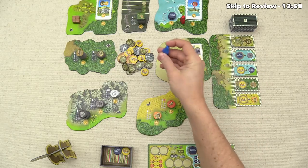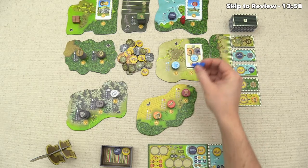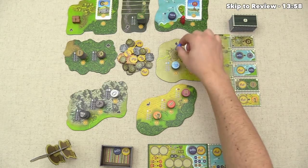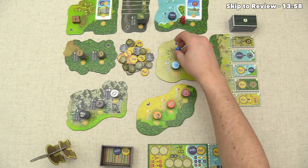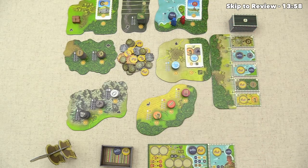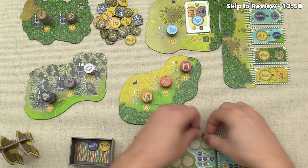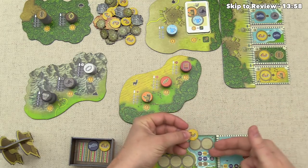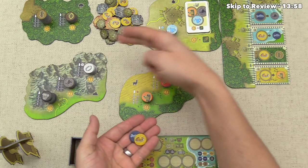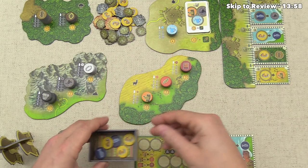Our opponent then takes their turn. Importantly, there is no difference if they go onto the same spot we're at — there's no actual interaction if they end up at the same location. Everybody can always do the actions, even if opponents are on the same spot. Once the blue player has taken their one action, it comes back to us, and we can take another action since we're still at the harbor — making food, which goes into our cart.